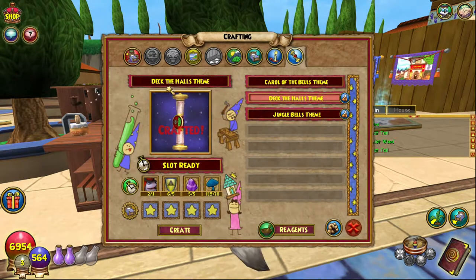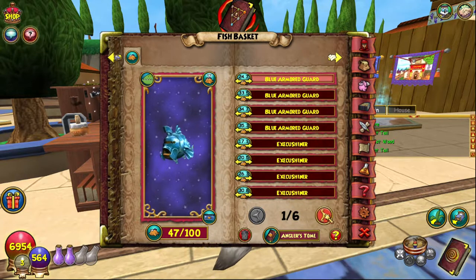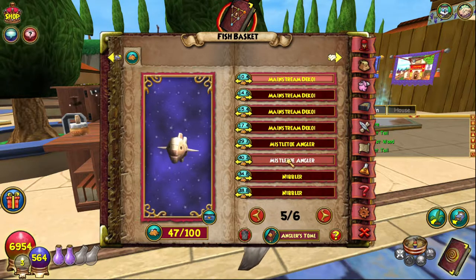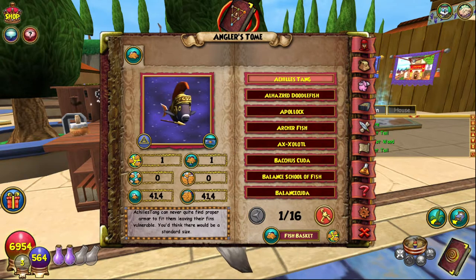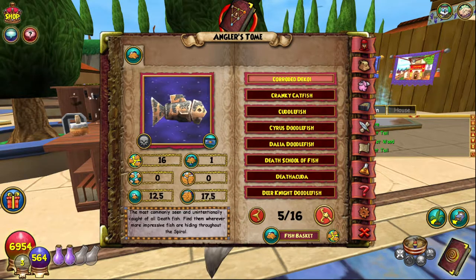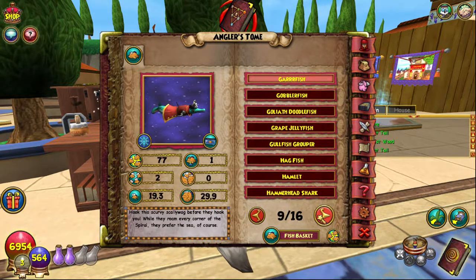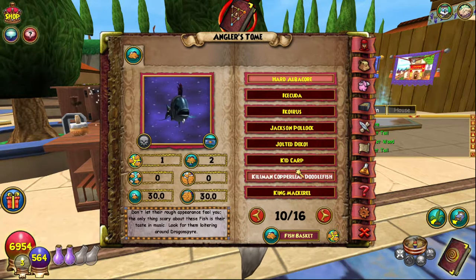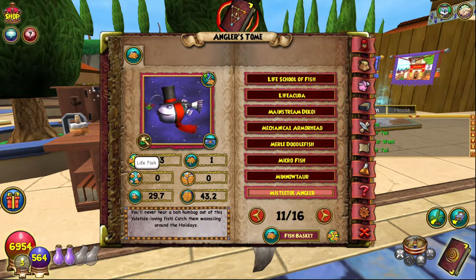The next one is Deck the Halls, which requires the Mistletoe Angler — another fish that can be found in all of the same places. I got mine from the first area in Savannah — I can't remember exactly what it's called, but that's where I got mine. It is a rank one Life fish.